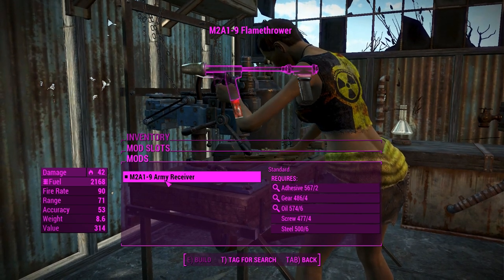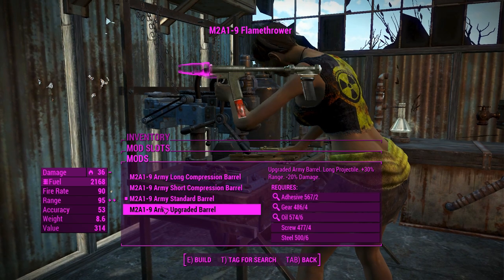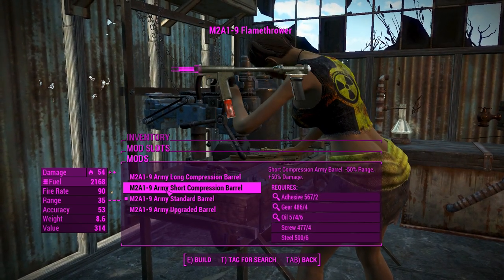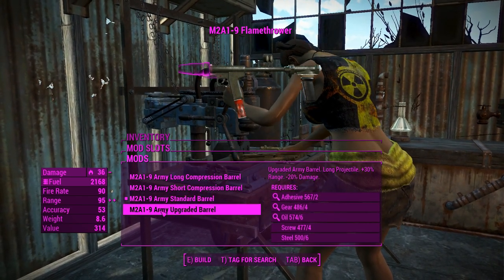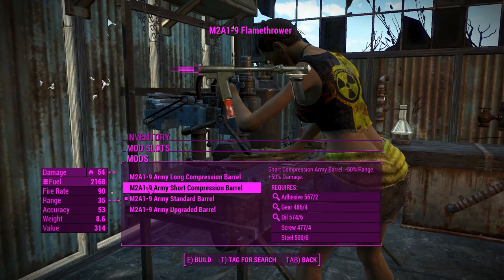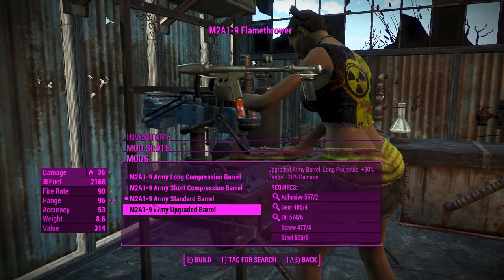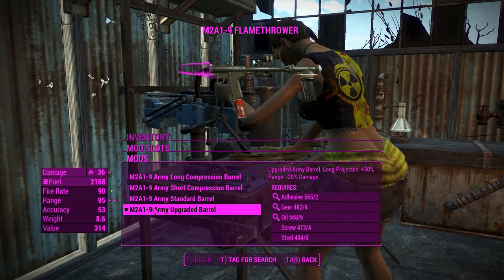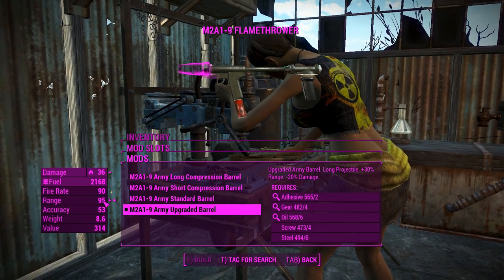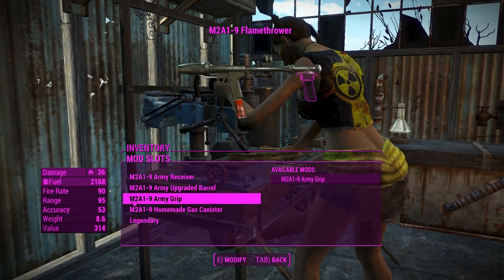First of all, we can't do anything with the receiver, so we'll move on from that. You can change the barrel — either a short or long compression barrel, or an upgraded one which increases the range a little bit, which is pretty good. In terms of what you want to do with a flamethrower, it is good to get a little bit of extra damage, but having the best range is probably what you want most, because that damage drop-off is going to happen very quickly and you'll suffer a 50% damage penalty if you do.